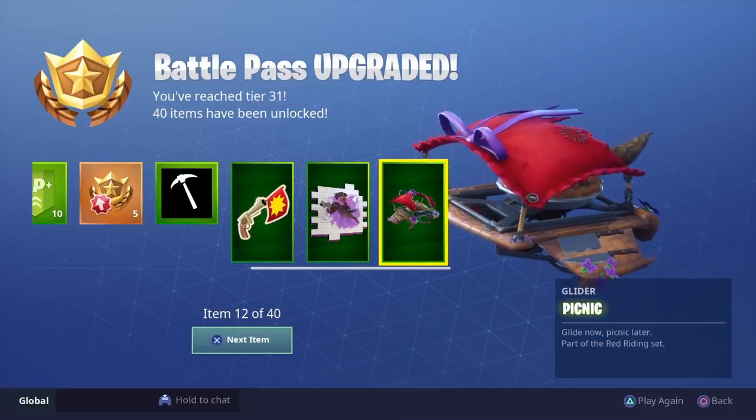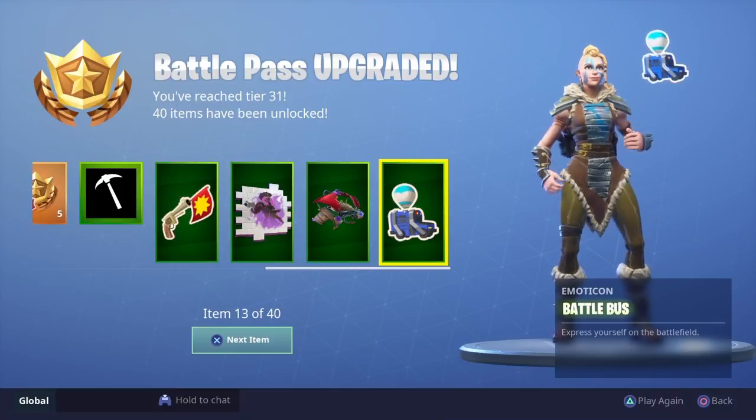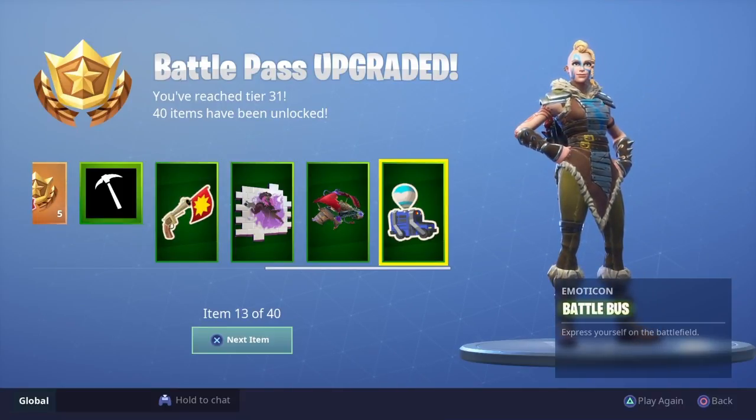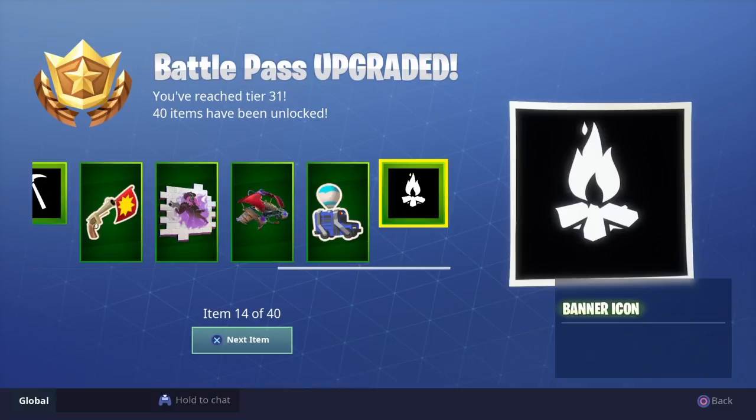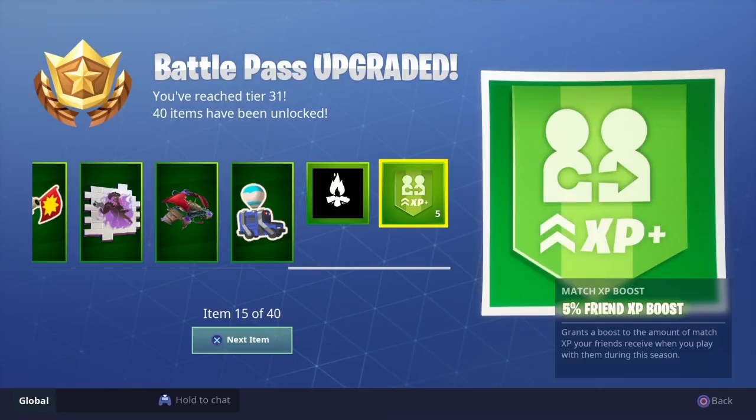Check this out — what is this? It's like a picnic basket with a little pie on it. Reminds me of Little Red Riding Hood. We got some more emojis and another banner icon. Wow, 14 out of 40 items — we still got a long way to go!